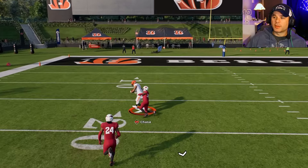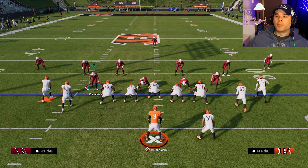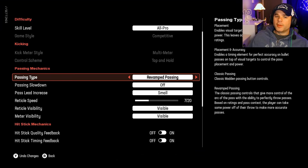You don't need to use this passing type every time you throw the ball — just did a normal pass there. But it's nice to have that option and it does give you a little bit more flexibility on where you want to throw the ball, especially if you're throwing into tight windows.